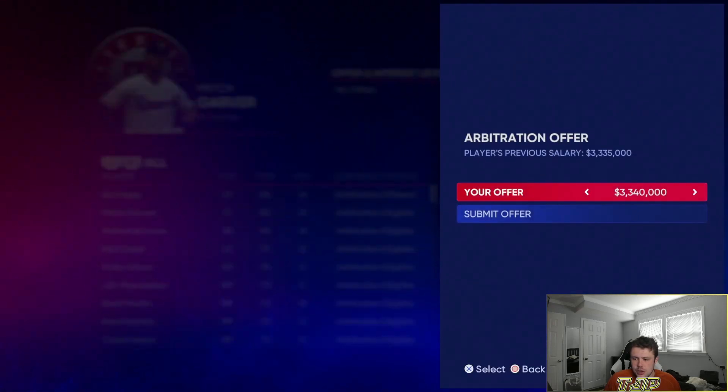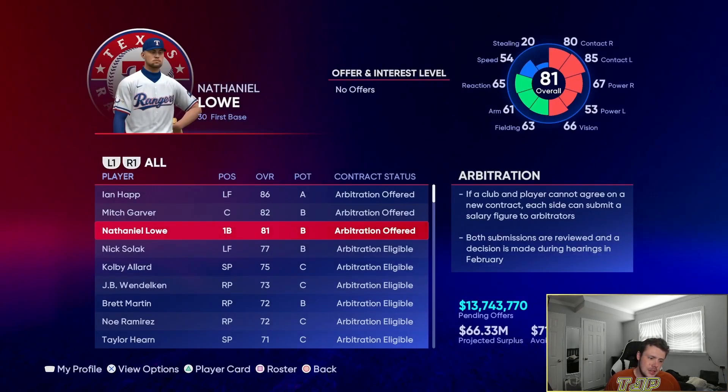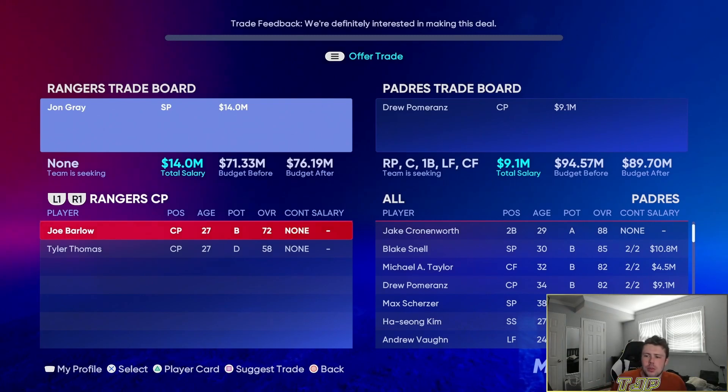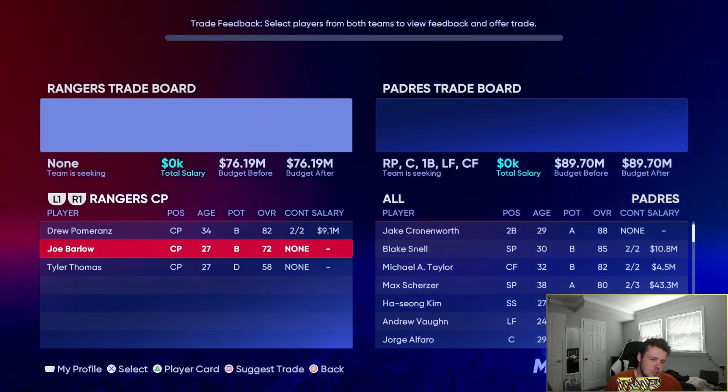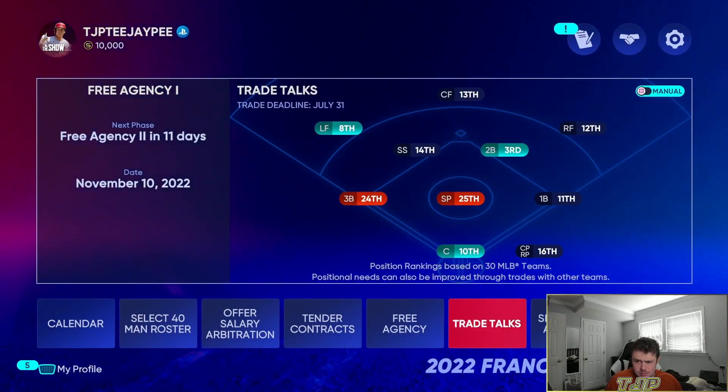We have a lot of work to do to make the postseason next season. I'm going to offer arbitration, tender contracts, and then trade John Gray to the Padres for Drew Pomerantz — that'll clear up some budget. Our main focus in free agency is going to be pitching, so let's see if we can sign some guys.